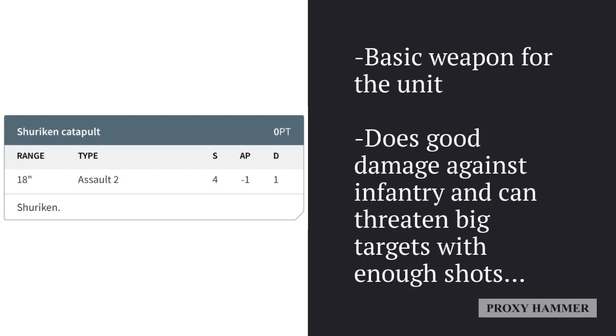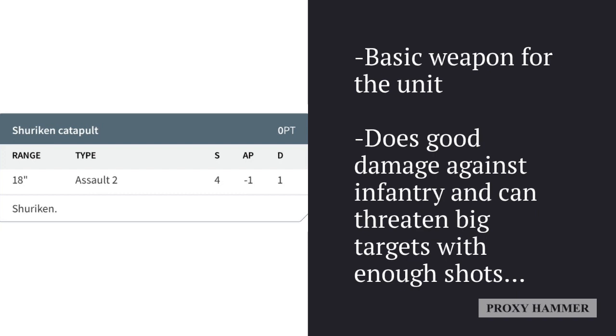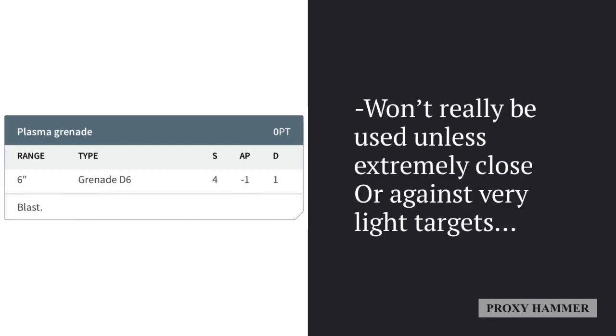Let's look at the basic weapon of this unit, which is the Shuriken Catapult. The Shuriken Catapult got a significant upgrade — its range increased and its AP improved to negative one instead of zero. Against Space Marine targets this will be negligible because of Armor of Contempt, but it improves their firepower against a lot of other types of enemies. It has the Shuriken special rule, meaning if you roll a six to wound you get an additional minus two AP. This does pretty good damage against infantry and can even threaten bigger targets with enough shots.